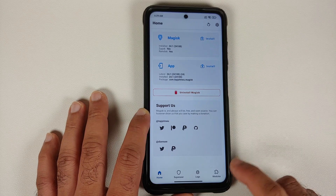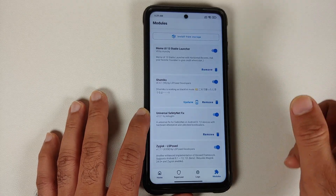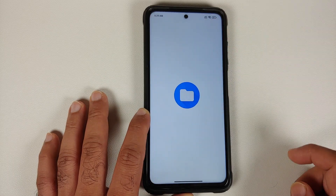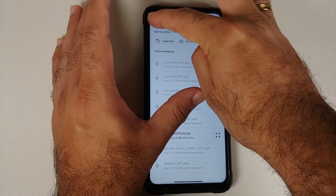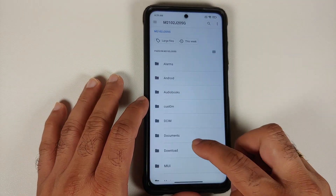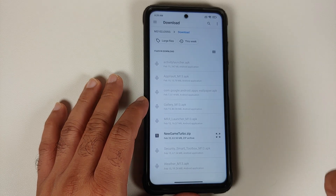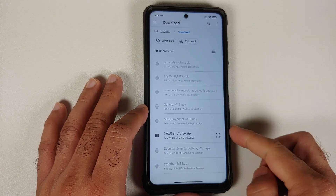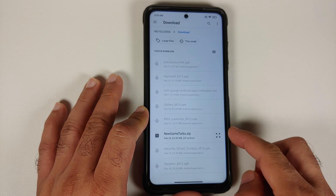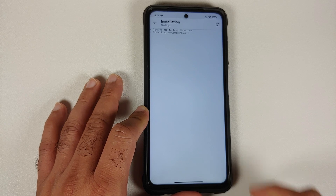Next, open the Magisk application and go into the Modules section. Select Install from Storage, then tap the three-bar menu on the top left and select your device's name. Go to the Download folder, which is where all the modules are downloaded if you downloaded them directly on your phone.